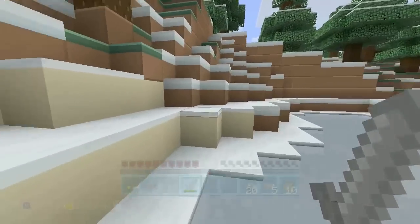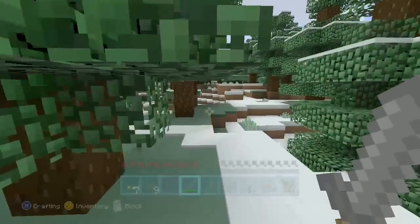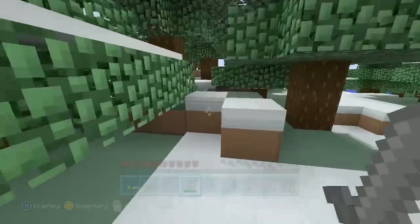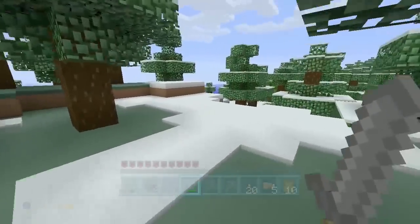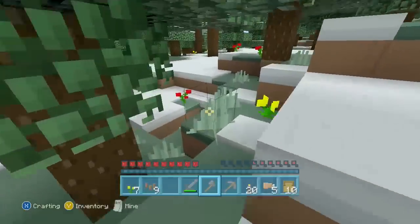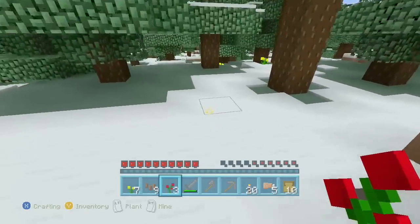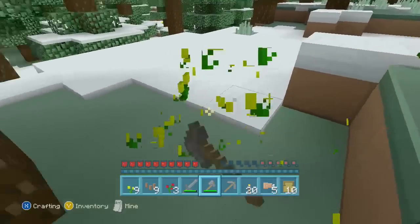And if you want to do this challenge yourself, please do. What you need to do is load up a new empty survival world like I have. What I actually did was I loaded it up and then I asked Lee to have a look around just to make sure that there was a desert and a jungle, just so we knew that there would be all the things we need. But yeah, you can pretty much just load up a new survival world and you can do it by yourself as well. You could do it against the clock. Maybe just time yourself and see how quickly you're able to get all of the different colors. Anyway, I've managed to find some red, and so that's one of the most important things, and some more yellow down here. I might as well gather them up.